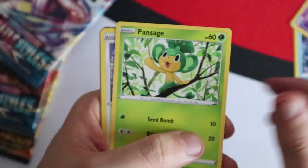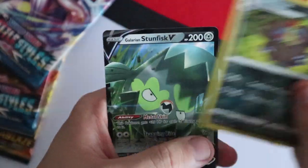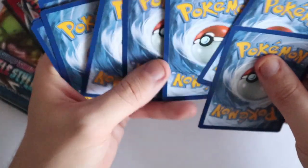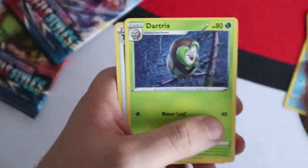First non-celebrations pack (Battle Styles): Vanillite, Golett, Pansage, Skitty, Klang, Glimwood Tangle, Combusken, Polteageist, Reverse Phylos and a Galarian Stunfisk V — another Pokemon I'm trying to get shiny. Second pack (Chilling Reign): Larvitar, Galarian Darumaka, Karrablast, Ducklett, Jigglypuff, Staravia, Dartrix, Turbo Patch, a Reverse Ducklett and a Holo Arctovish.